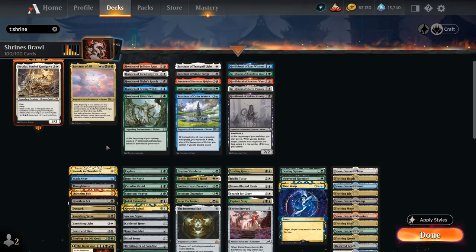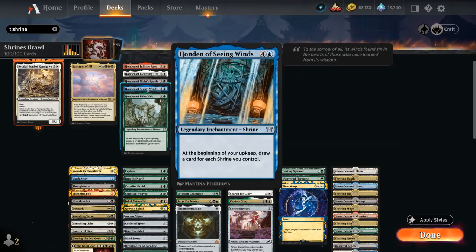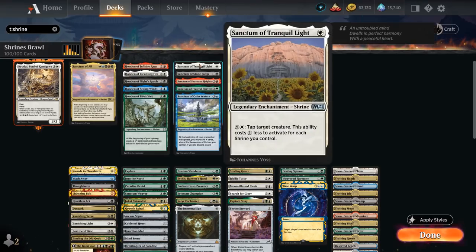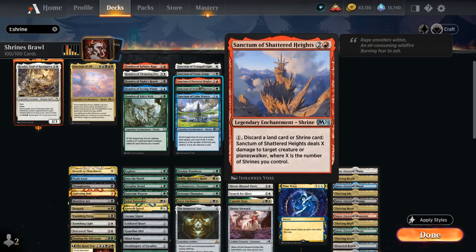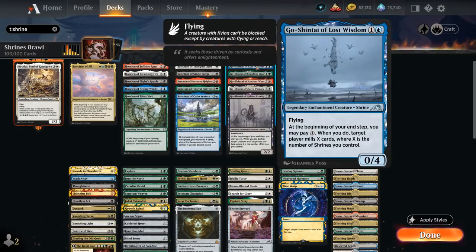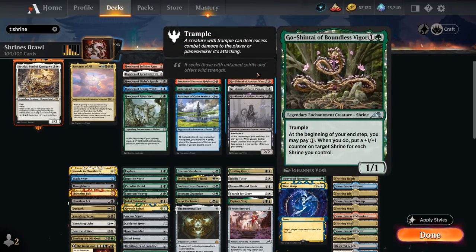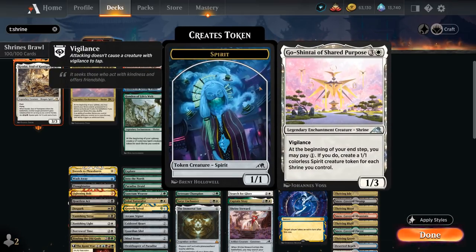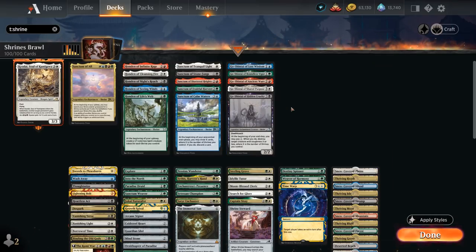The shrines are split up according to their expansions. We've got the 5 original Hondans from Kamigawa, which trigger at the beginning of our upkeep. Then we've got the Sanctums from M21, which typically trigger at the beginning of our pre-combat main phase. Finally, the new cycle of Go-Shintais from Kamigawa: Neon Dynasty — these are creature-enchantments that trigger at the beginning of our end step and require a 1-mana payment.